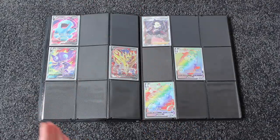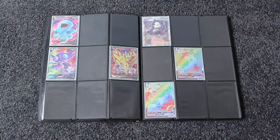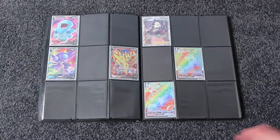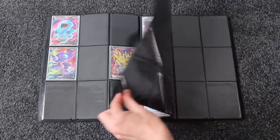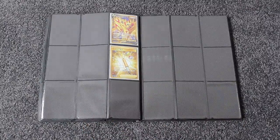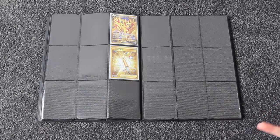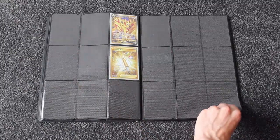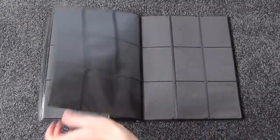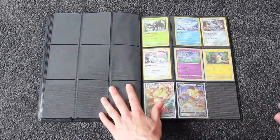We are missing a ridiculous amount of these secret rares and the regular full arts, but that's to be expected - you're only going to pull a certain amount per box, and with the set not being out we haven't unboxed a ridiculous amount yet. I was pretty happy with the fact I managed to complete this much. Where's that juicy looking gold card? We've got Ordinary Rod and Zamazenta V - that looks a bit lonely and sad. We've got two gold cards there, and that page will fill up over time as we open up a couple more boxes.